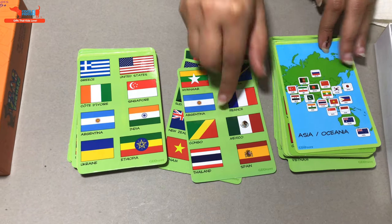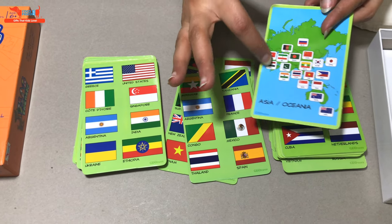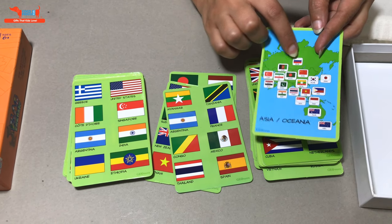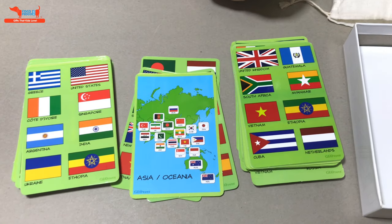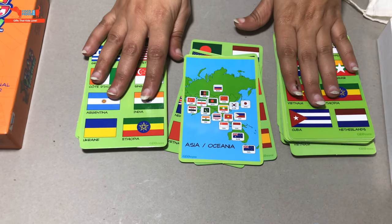When you get a continent card, you can choose any of the countries from that continent. So it's a good card because you'll quickly find the flag. For example, for Asia, you'll look at Asia and whatever country in Asia you spot, you'll quickly put it down — so you'll say 'Thailand' and place the card down.